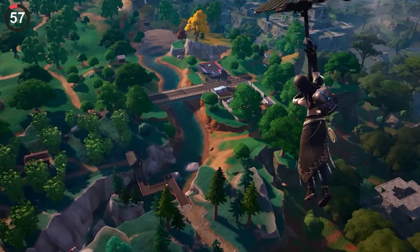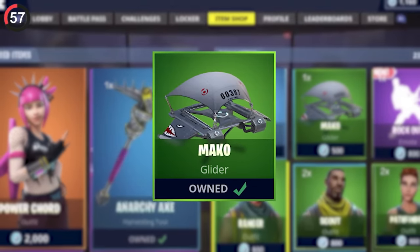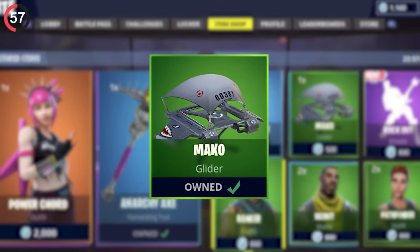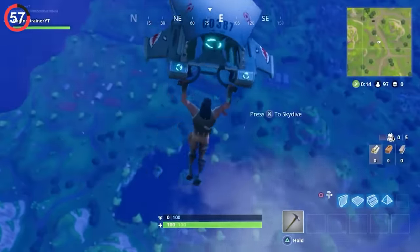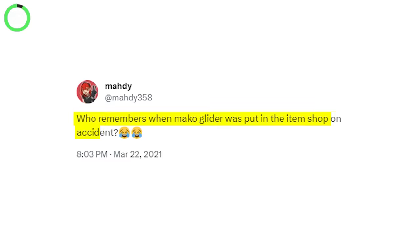One of the first gliders in Fortnite was hidden in the Season Shop. You had to get to level 25 just to have the chance to buy it. It was supposed to be exclusive to the shop, only for Epic to accidentally bring it back, causing a huge controversy.